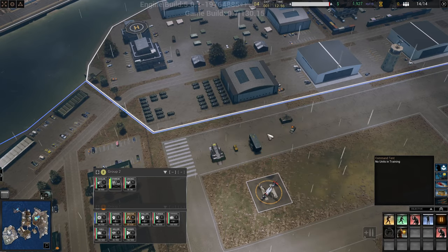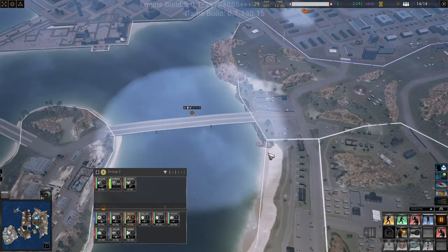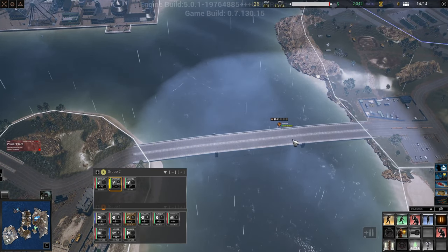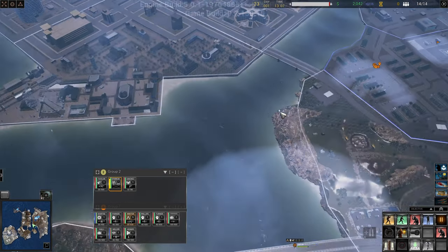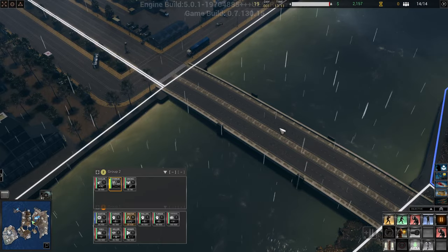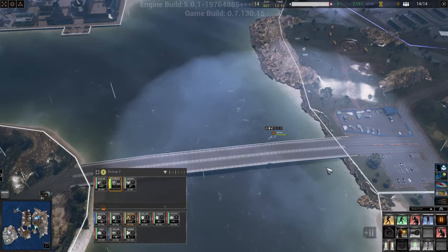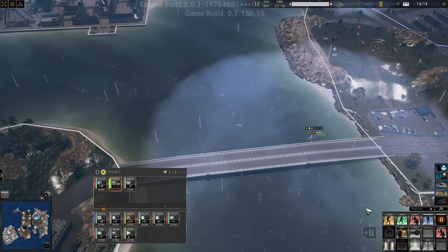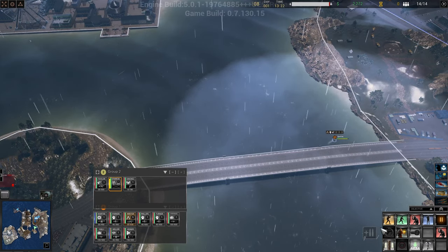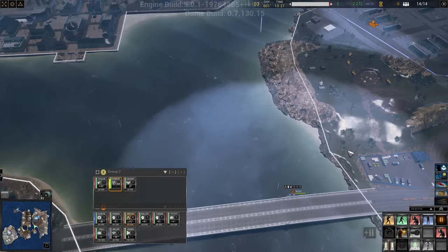Let's undeploy you and move you over here - we need a bit more money. I don't see the cracks even, so I'm not sure if that bridge is blown up. I know there is a visual glitch with it, but hopefully we did blow that up. If not, we could be in big big trouble.